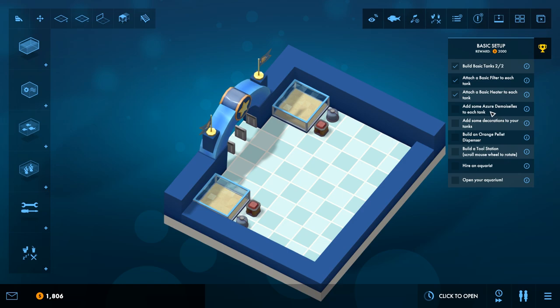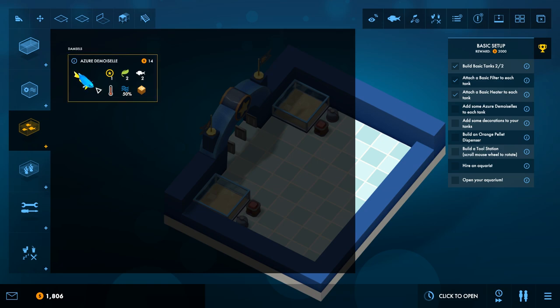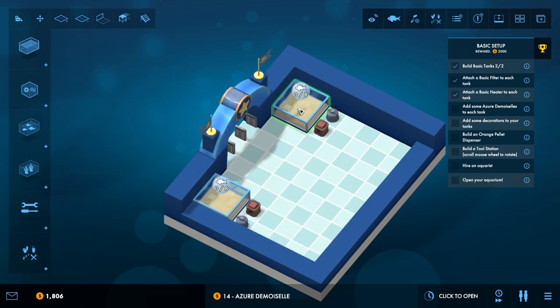The first thing we need to do is add some Azure Damselfish to each tank here — these are the nice pretty blue fish we have here, tiny little blue fish. Each fish has some requirements: it tells us how much prestige we get for adding that fish, how much ecology it adds, and points earned whenever a fish gets this. Ecology is basically our experience. It also tells us how big the fish is — these are rather tiny — and the temperature it needs, the water quality it needs to survive, and the type of food it eats. Let's add a couple in here.